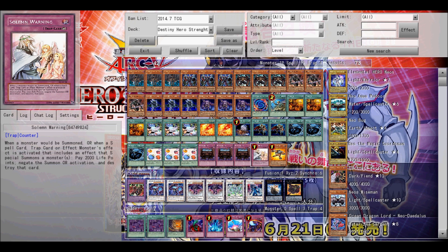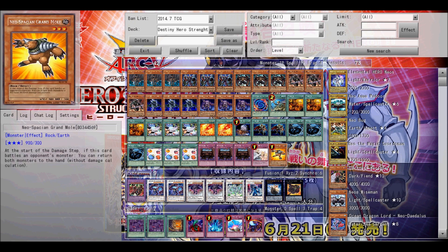Next up you have Royal Decree. This is the reason why you don't need any trap cards in this deck whatsoever. With this you negate all other traps and it just keeps it down to monsters and spells. It's also great to use as a little trick if you have another card in the backfield — just put Royal Decree and if they rely heavily on their traps they will attack Royal Decree instead, leaving your good card safe.